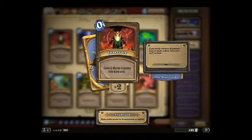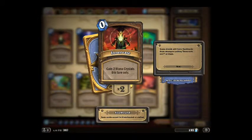The first card: Innervate. When activated, it gains 2 mana crystals just for 1 round. So after 1 round, you are back to your basic mana crystal amount — just for 1 turn.